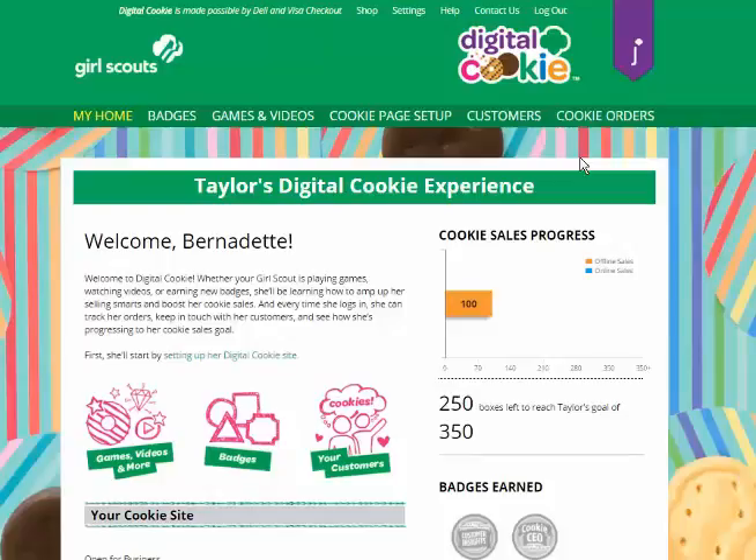One of the great things your Girl Scout can do in Digital Cookie is earn the Girl Scout Cookie Business Badges online. She can either click the badges in the navbar or click on the bright pink badges icon in the middle of her home page.